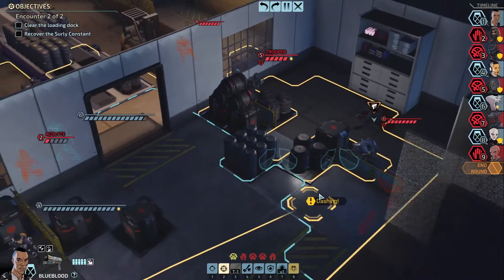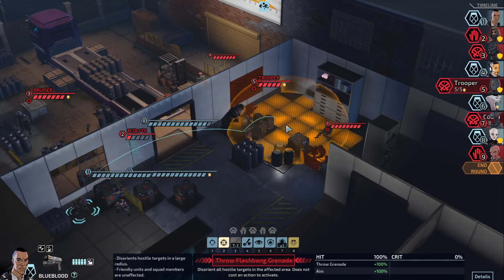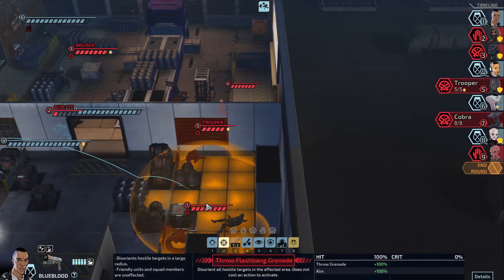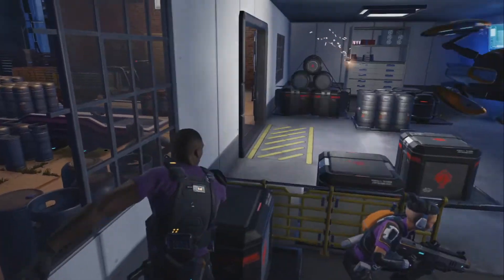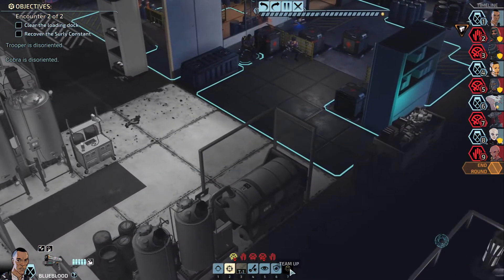Well, in that case, these guys get the flashbang. Yes, the acolyte — he's gonna move first. But I'm just going to flash the heck out of these guys. There we go, that's the flash I want. Let's do it. Flash — that's a free move. Again, if you don't use it, you lose it. I'm gonna wear that phrase out, but I'm happy to wear it out.